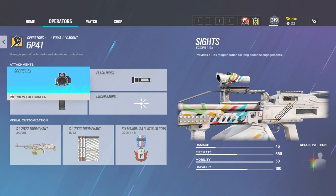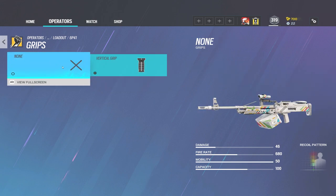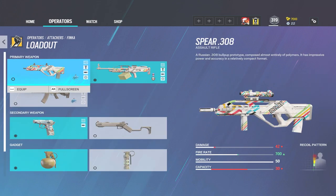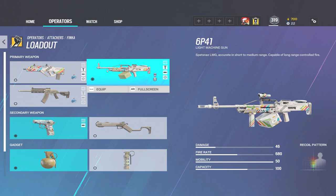I prefer the LMG. It has the 1.5 scope, a flash hider — flash hiders are king in Siege — and a vertical grip, which is the only grip option. If you look at the stats, it has 46 damage, a 680 fire rate, and 100 bullets capacity. The Spear only drops 4 damage points and the fire rate is only 20 higher, so you're better off running the LMG — higher capacity, more damage, and the fire rate difference isn't drastic. Hands down, run the LMG.